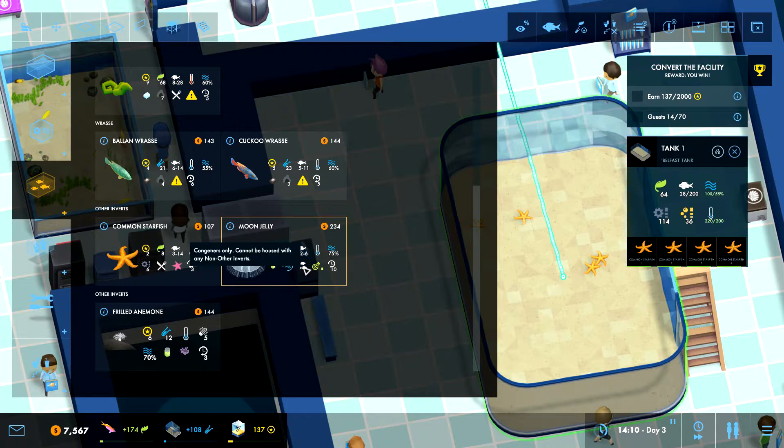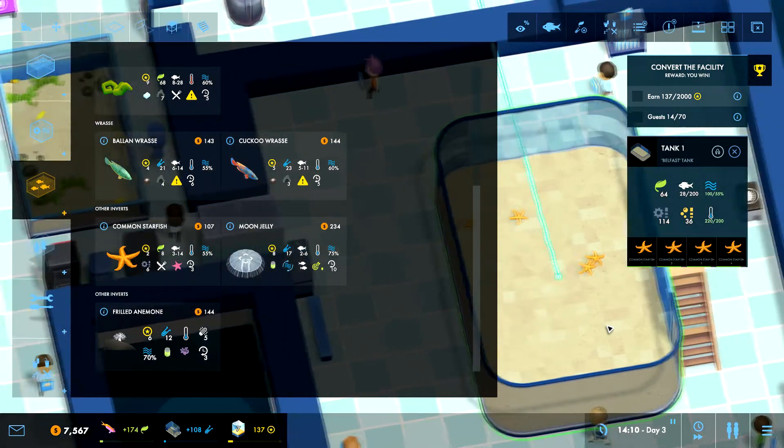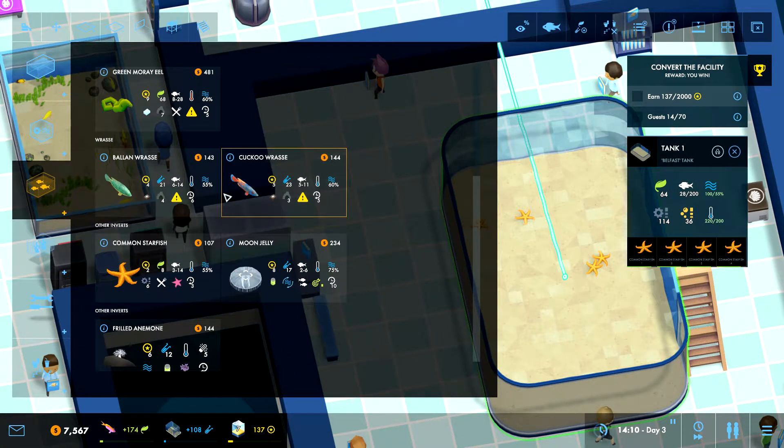We have the moon jelly — skill required, feeding this will be time consuming, cannot be housed with any other inverts. Okay so they can't be housed with the ones we have in there, so that's not going to work. Then we have the thrill animal — you eat artemia and you need lights. But we can't put lights in this tank if I remember correctly. Let's see if we can work something out — they will eat or damage crustaceans of size two or less, but we have no crustaceans in here.